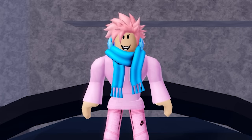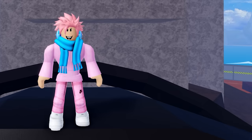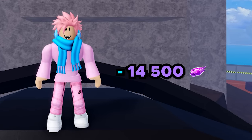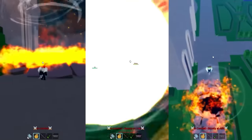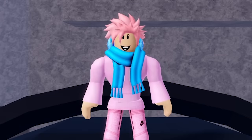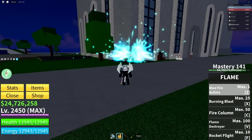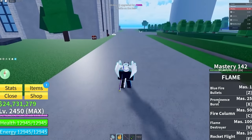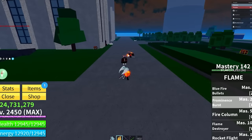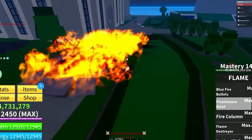The flame fruit itself is probably one of the worst awakened fruits in the game. It costs a total of 14,500 fragments to fully awaken, but to be fair, it does make the abilities look way cooler. The first ability is called Blue Fire Bullets, which changes the unawakened version's abilities to blue so it looks much cooler. The second ability is called Prominence Burn — you just shoot out a burst of damage, and it's a medium range attack, so it's good for PvP.